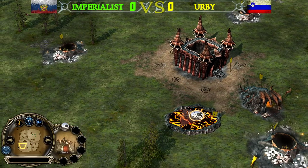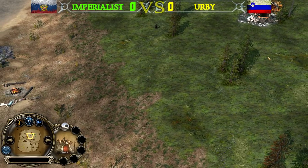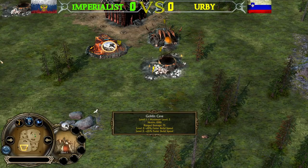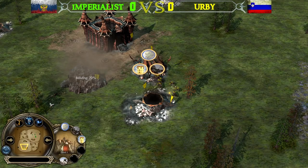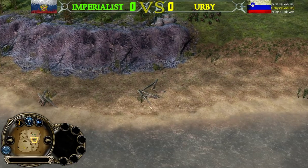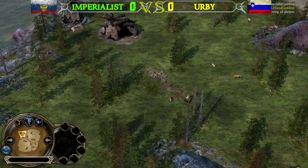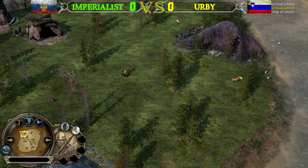Imperialist used to play the Goblin faction a lot and I'm expecting him to have the more experienced edge in this mirror, but Irby should never be underestimated. The second Goblin Cave is coming up for Irby as well, and Goblin Warriors are joining the battlefield. Warchant has been picked by both players, and the first Goblin Warrior battalion from Imperialist is moving forward. Irby's Builder is at the top side of the map looking to build a tunnel.